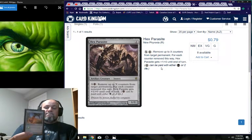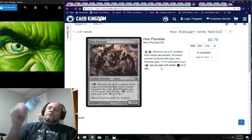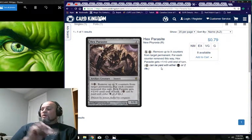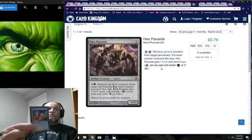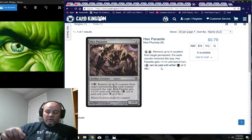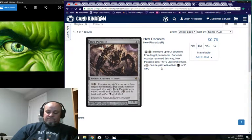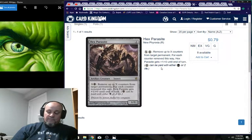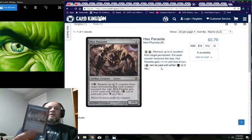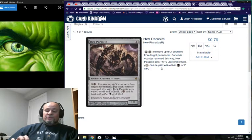Swiftfoot Boots and Champion's Helm give King Makar Hexproof. I chose Swiftfoot Boots over Lightning Greaves because Greaves gives Shroud — you can't target your own general to equip or untap him. We need Hexproof, not Shroud. Strionic Resonator copies his triggered ability. Voltaic Key untaps Gilded Lotus or any mana rock when going off.